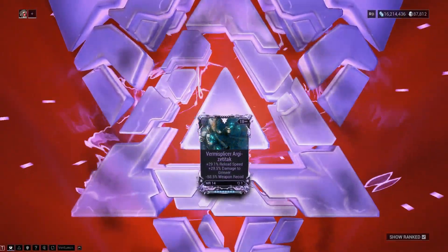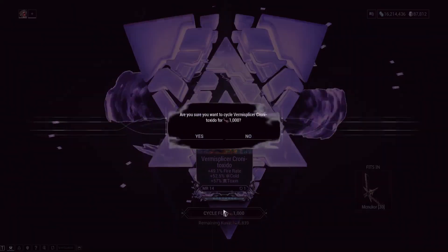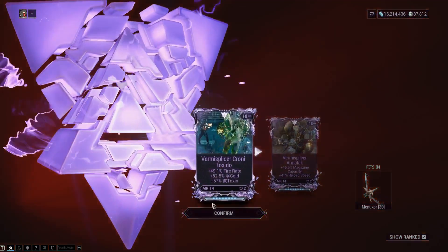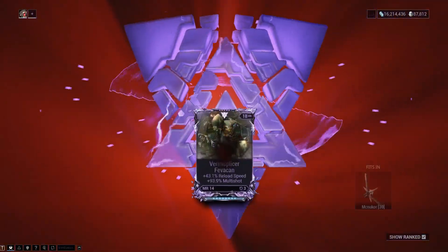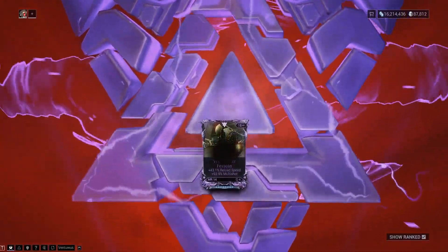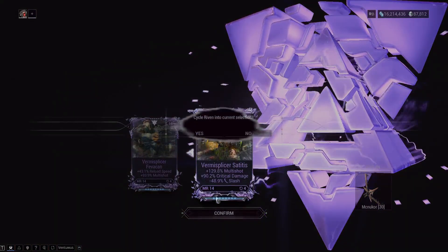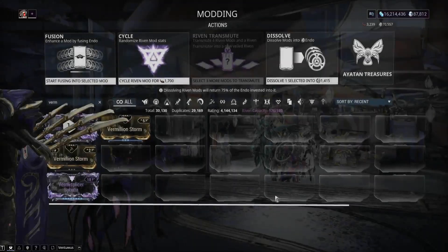Starting off rolling: reload speed, Grineer minus recoil, then fire rate and viral — pretty good. We can do better though; only have 7,000 Kuva to be fair. Next roll: magazine size, reload speed — utility stats, not too phenomenal. A couple more rolls left — multishot and reload speed. Multishot is actually really good on beam weapons now, as we covered in a previous video. Then we get multishot, crit damage, minus slash.